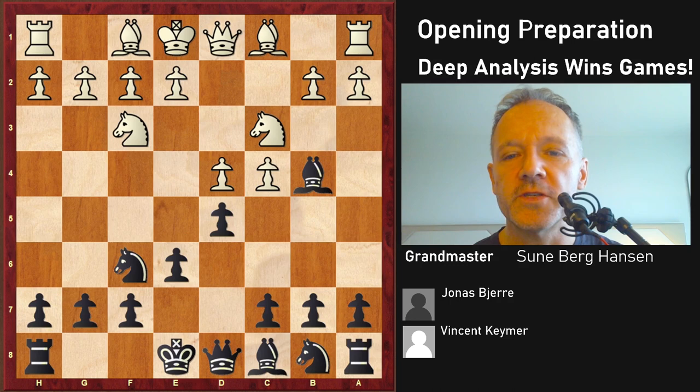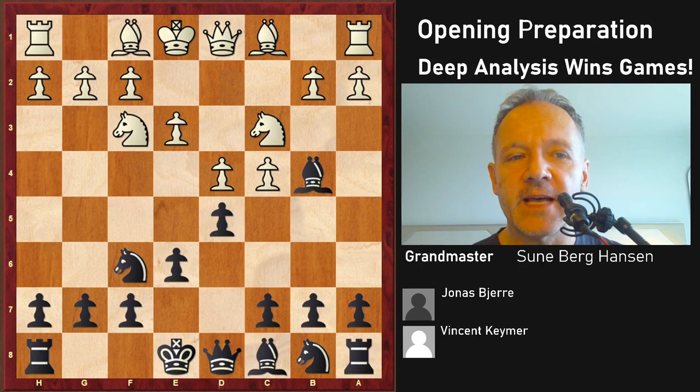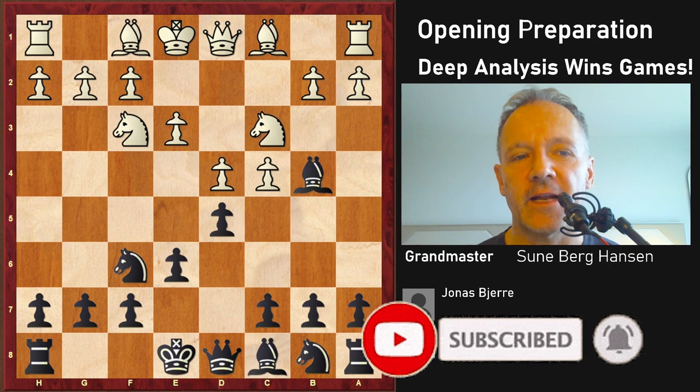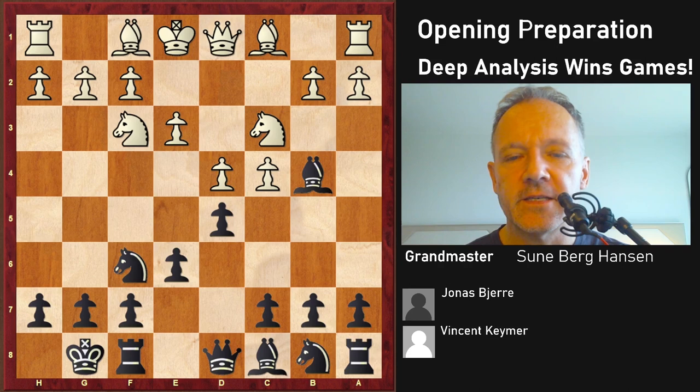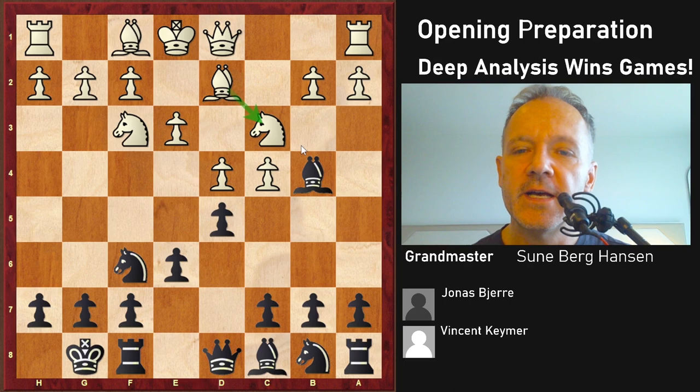Here we have the Ragosian. The main lines are Qa4, Bd5, and cxd5. Another move is g3, transposing to a not-very-good variation of the Catalan, and you can also play e3 and transpose to the Nimzo-Indian Rubinstein complex. Castling is also normal. Keimer plays this move, which has become rather popular in recent years. White simply aims to take back for the bishop without having his pawn structure damaged if Black takes on c3, and he's also clearing the c-file to have a rook there.